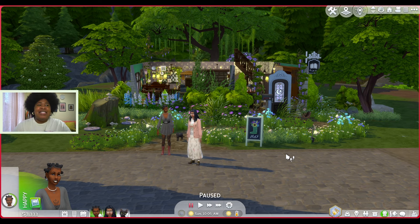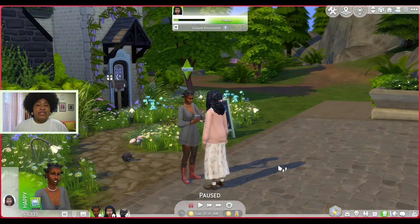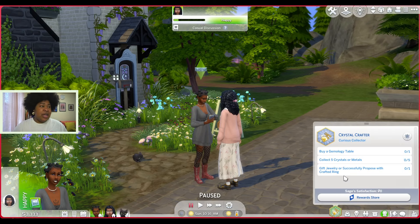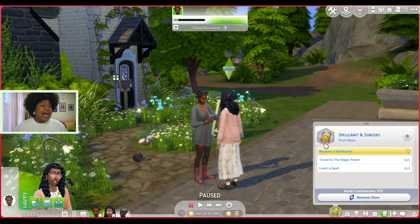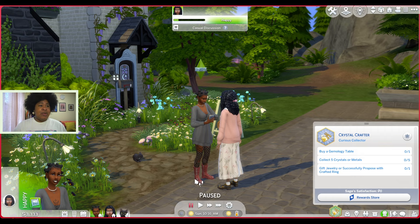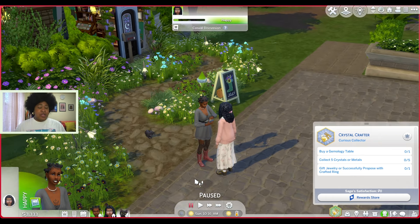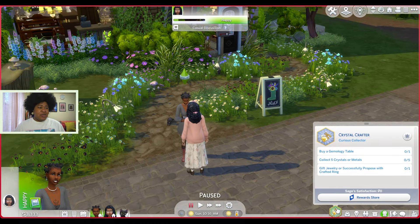I also have an easel back here, as well as a little meditation nook, because Sage is hot-headed so I'm thinking she probably needs to work on her temperament a little bit. And then we also have a cauldron back here because they're both witches and they need to make potions. I'm also super excited to play with the Crystal Creations pack. I think the real tangible goals outside of running the shop is working on their aspirations. Sage has the new aspiration that comes with the Crystal Creations pack, and Noah has the spellcaster aspiration, which I have never played through.